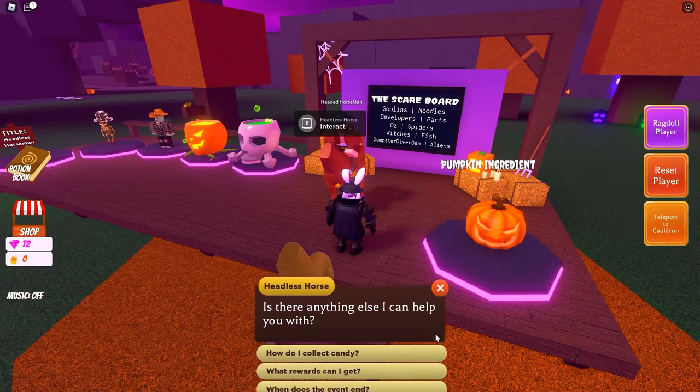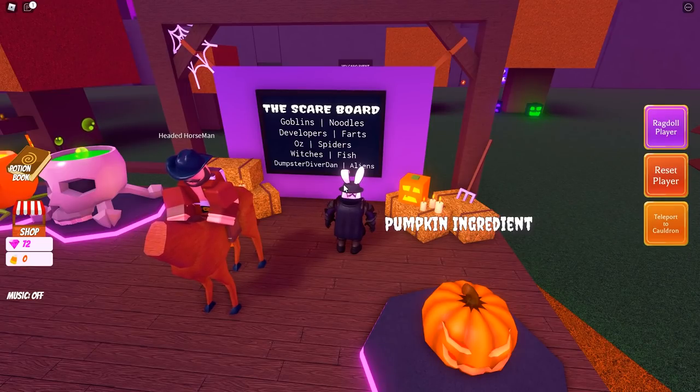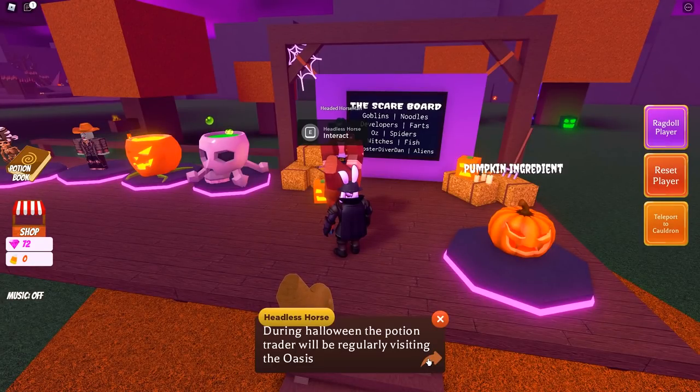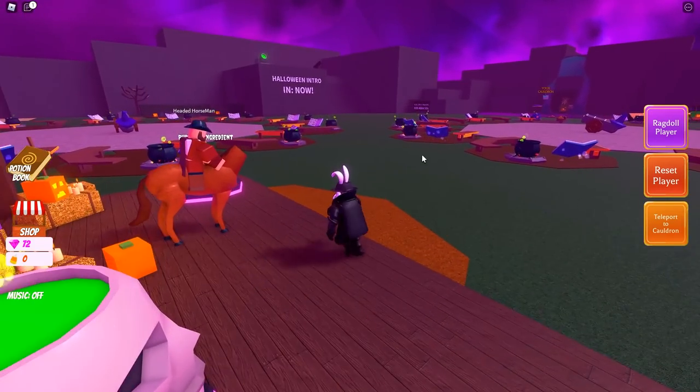You just check what each person is scared of on the board behind him. On the board we have: Goblin with noodle, Developers with farts, Oz with spiders, Witches with fish, and Dumpster Diver Dan with alien. For the potion trader, during Halloween he'll be visiting the oasis — bring him specific potions and he'll trade you candy in return.